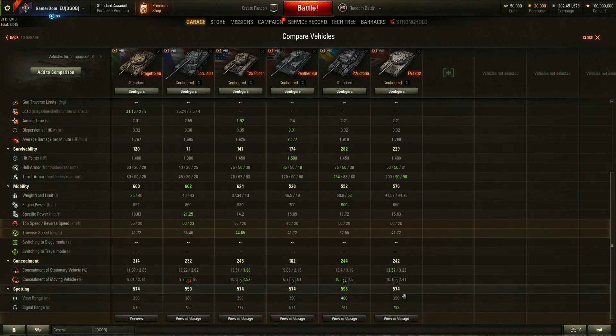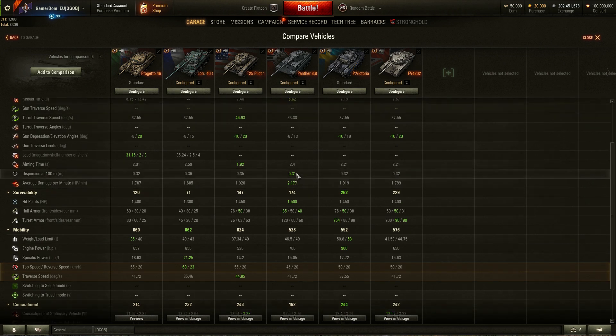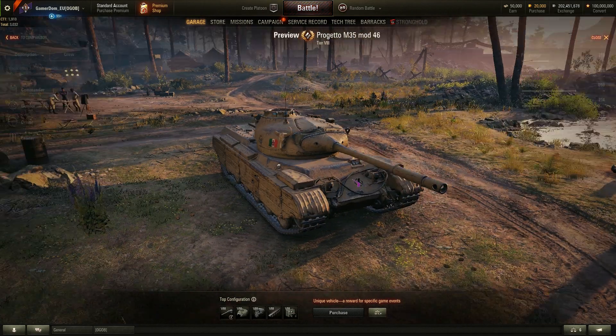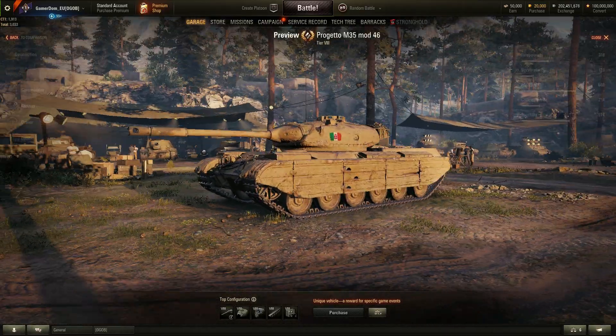Camo is pretty garbage across the board, so we'll forget about that. View range of 390 is better than the Lorraine, better than the Pilot, and better than the Panther — only second to the Victoria with 400 and equal with the FV at 390. So it stands up pretty well on stats overall, though of course stats are different from what it will look like in actual battle.